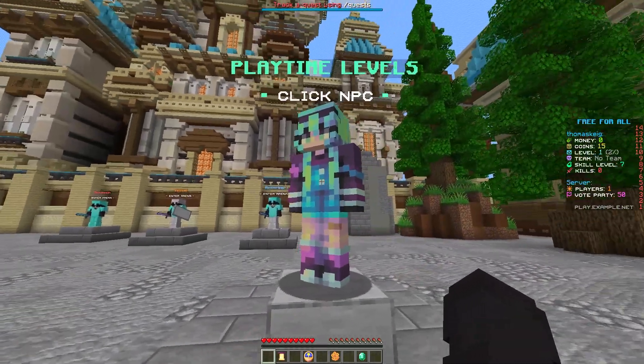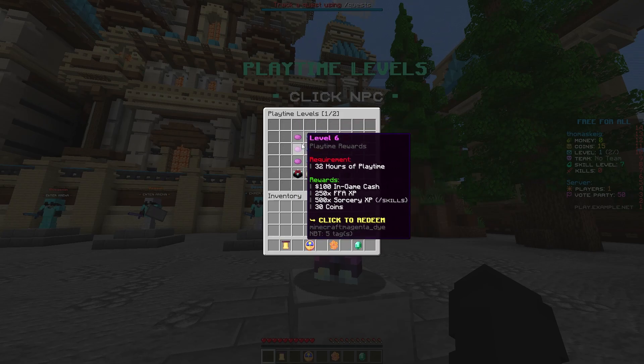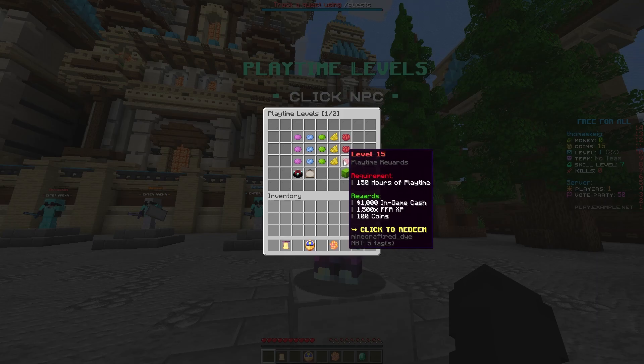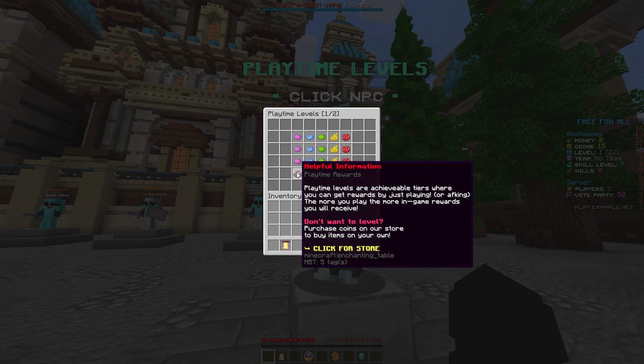There are also playtime levels on this server, just like a lot of my other setups. There are two pages going up to 300 hours of playtime and level 30, and you can claim rewards when you reach the correct hours of playtime. They give you in-game cash, XP, skill XP, and coins that people can spend in the coin shop. You've also got your statistics here and some helpful information for players, along with a link to the store.